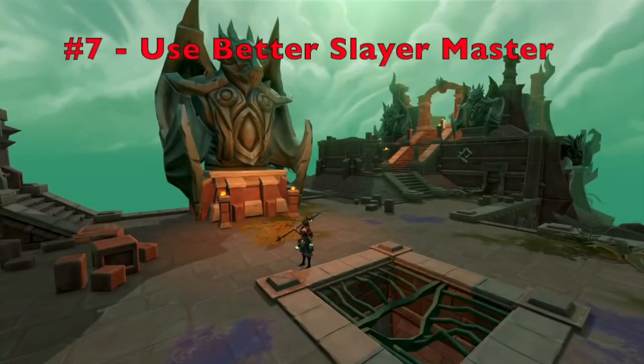Another tip is to use a better Slayer master, especially when completing your 10th or 50th task, because you get a Slayer point bonus for completing tasks in a row. For example, if you are doing lower Slayer tasks at Vannaka, complete 9 of them there, but when you get that 10th task, move up to a better Slayer master so you get more Slayer points for that one task.